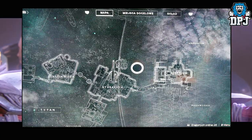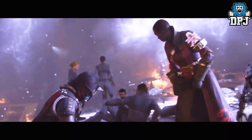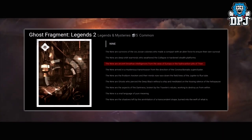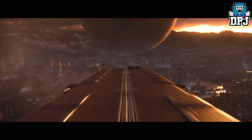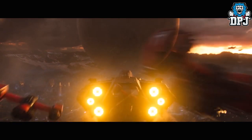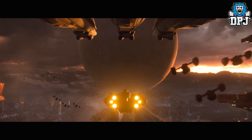Titan is a planet filled with around 90% ocean and within the lore is linked to the Nine. From a Grimoire card: 'The Nine are ancient leviathan intelligences from the Seas of Europa and the hydrocarbon pits of Titan.' So it's really interesting to see if we encounter them there. Trials of the Nine was confirmed yesterday, so maybe there may be in-game links between the two — we'll just have to wait and see.